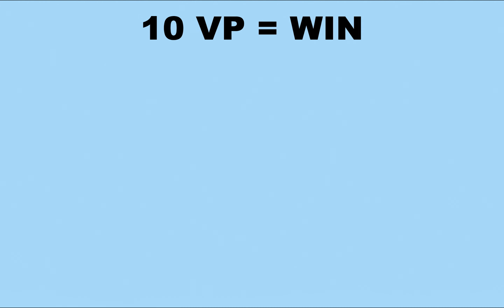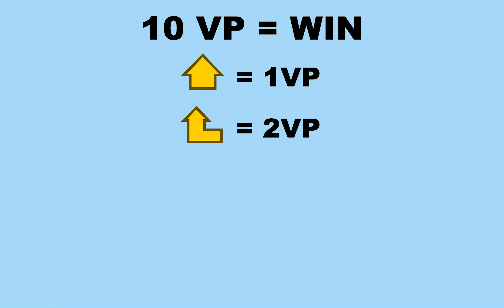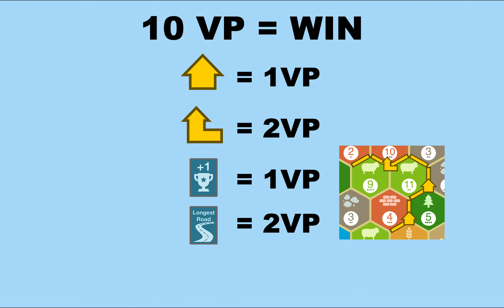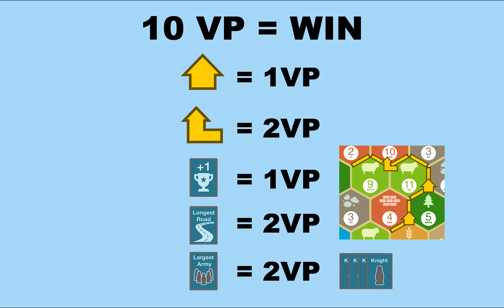Whoever gets to 10 victory points wins the game. Each settlement is worth 1 point, each city is worth 2, and VP development cards are worth 1. Longest road gives 2 points, obtained by having the longest connected roads. Largest army also gives 2, obtained by having used the most knight cards.